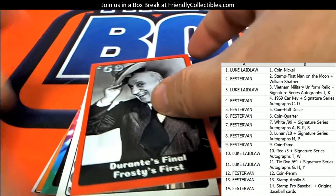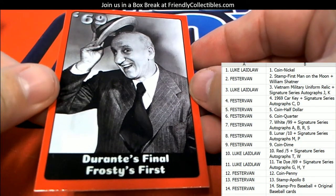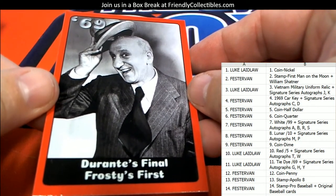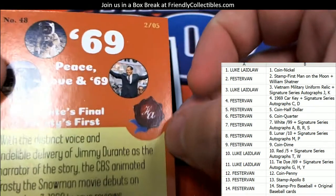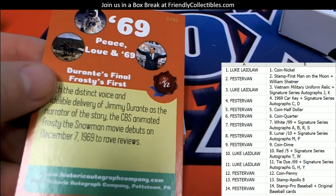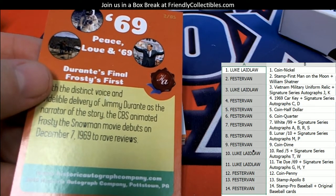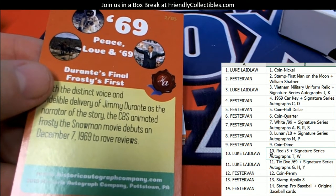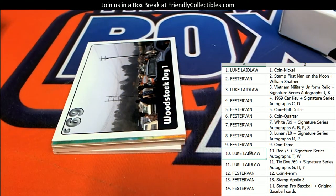First up we have the Final Frosty First — Durante's Final Frosty First. I don't know anything about that, but it is number two of five. So let me find the red cards — number two of five, right here. Luke, you can see red cards number two of five — that's gonna go to Luke.